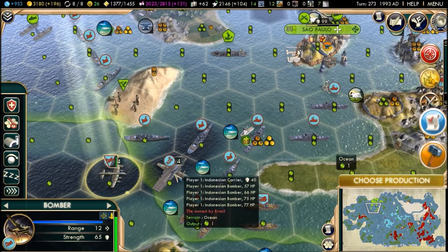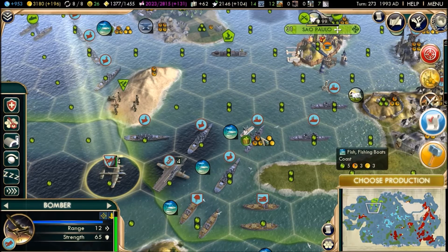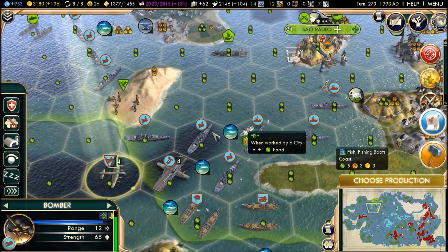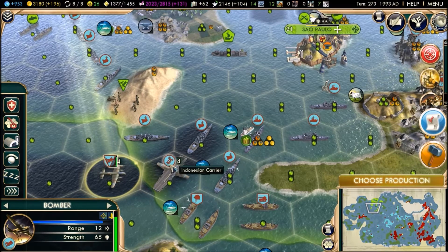Tip 5: As the game develops into the later stages and you have the missile cruiser and the battleship available to you, use them to defend your carriers.